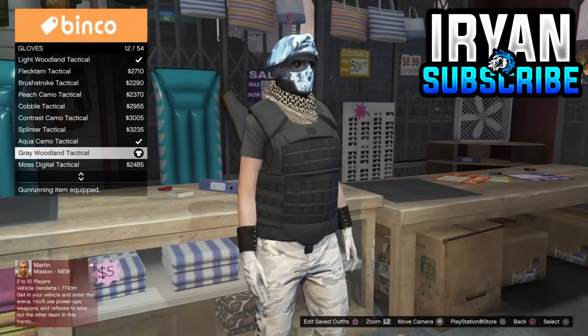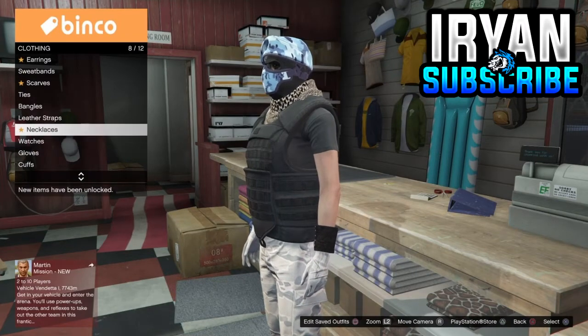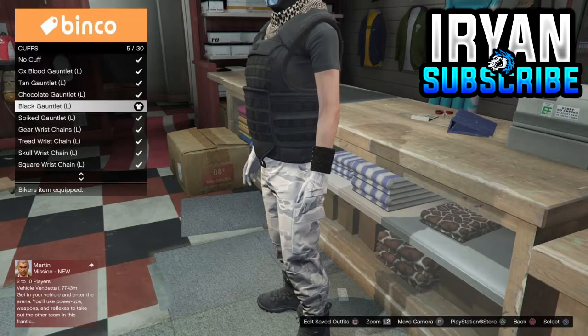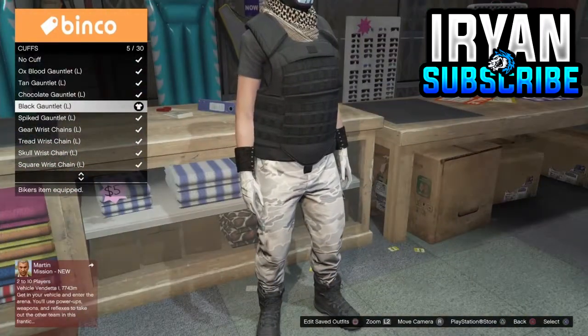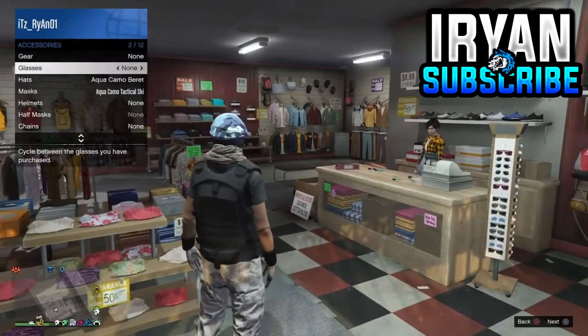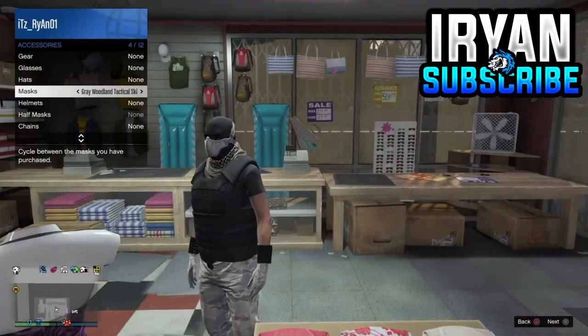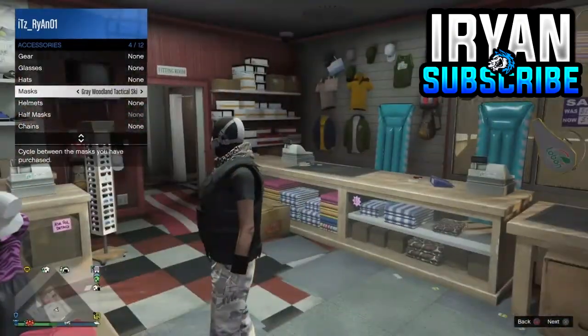Then go to the cuff section and equip the Black Gauntlets for both the left and right wrist. After that, make sure you've purchased the Grey Woodland Tactical Ski Mask, equip that mask, and save it as an outfit.